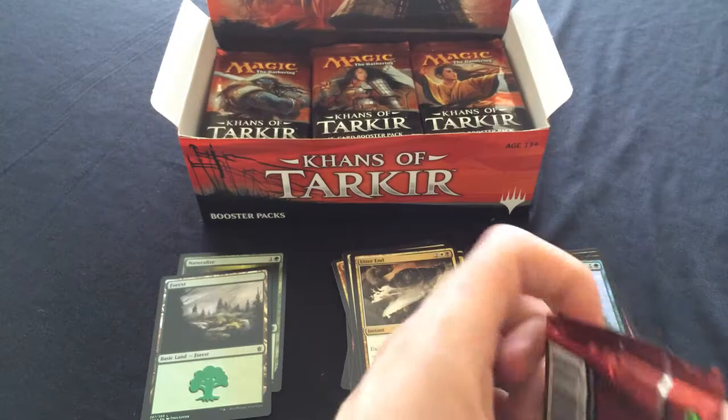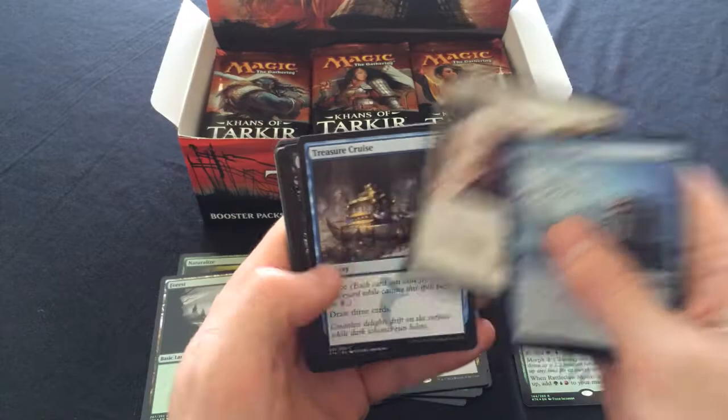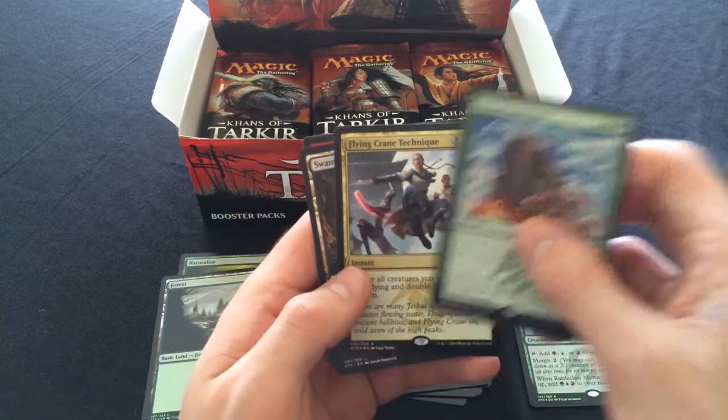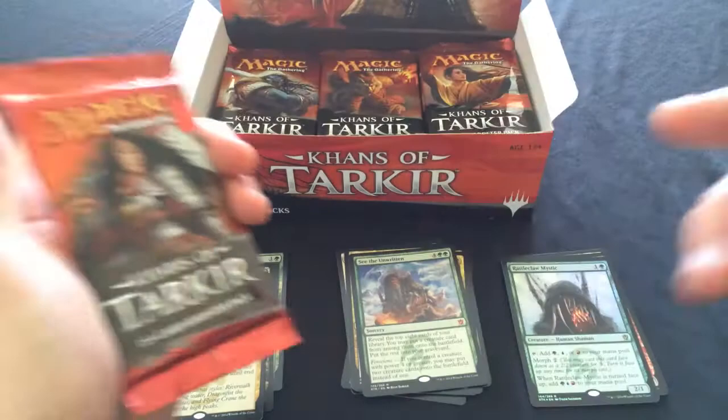Still looking for a planeswalker, still looking for Sorin or Sarkhan - that would be nice. Treasure Cruise once again. See the Unwritten - very useful, even without the Ferocious ability. And a foil Flying Crane Technique! How many foils have I pulled? Oh my god, this box is nuts.